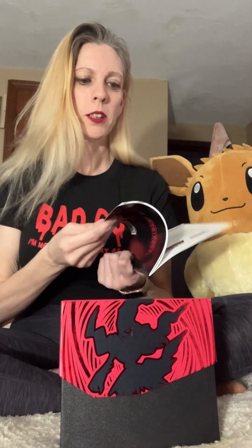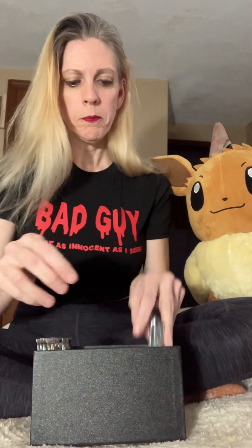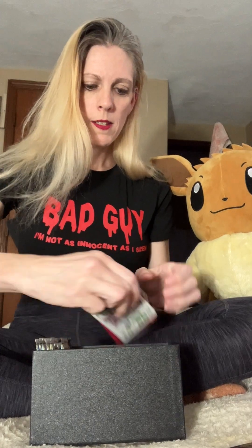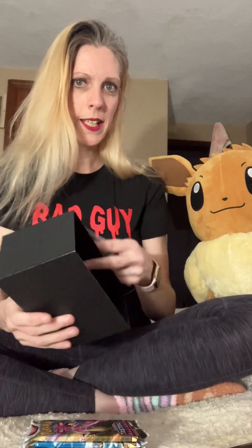Of course it's got the cool little book — I love these books. All right, so you do not need that. It comes with, of course, the brick of energy, these really cool dark rice sleeves, some dividers, a V-Star marker, other markers, dice and damage counters, and eight packs of Astral Radiance.